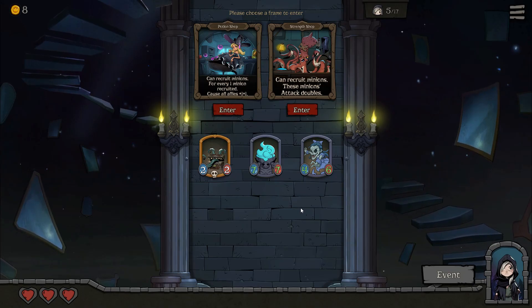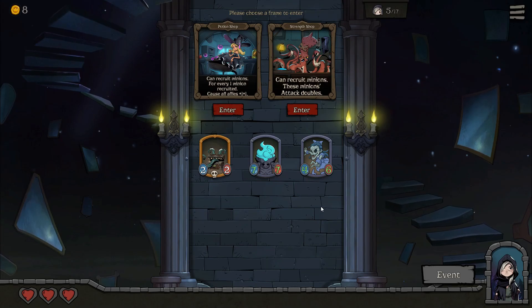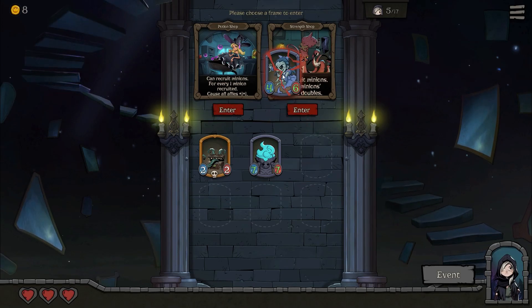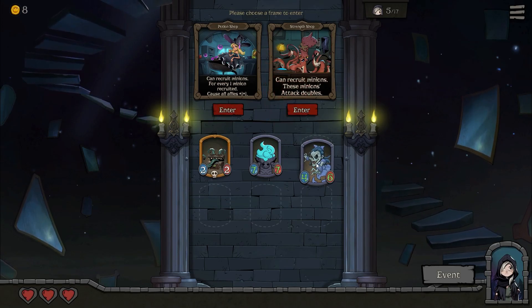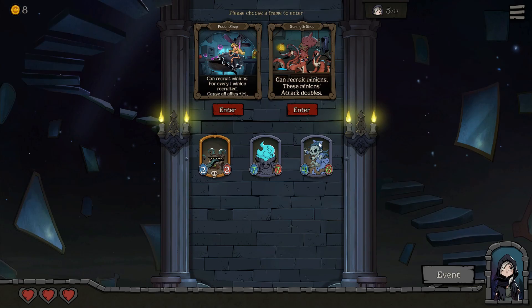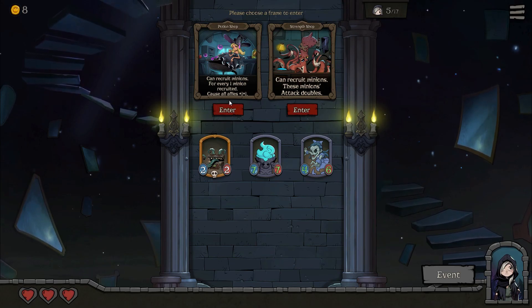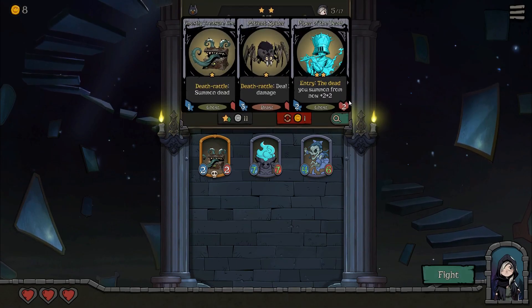Unused equipment cards can be sold. That's sort of where I went wrong in the previous video — I've done a first impressions video you should check out. Where I went wrong was you can sell guys; that's how you get rid of them. You can't undeploy and swap them in and out, you have to get rid of them permanently. I'd rather give everything a buff than one guy get a buff, so I'll go to the potion shop.